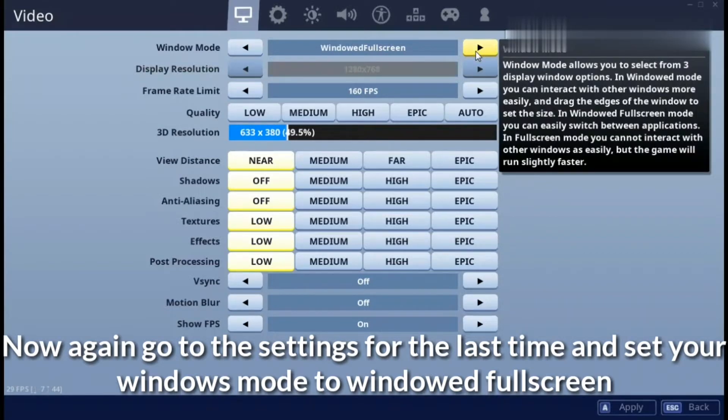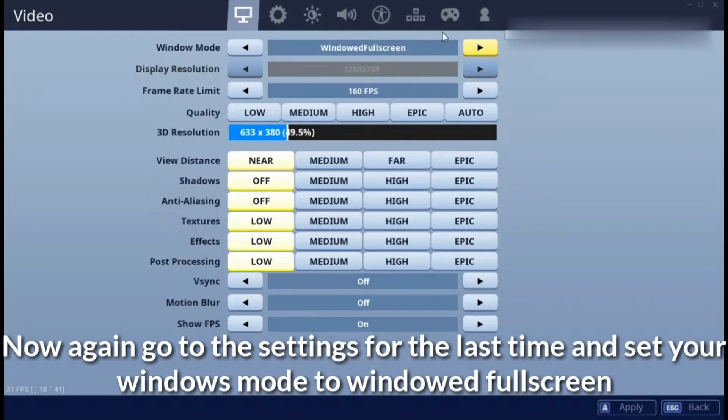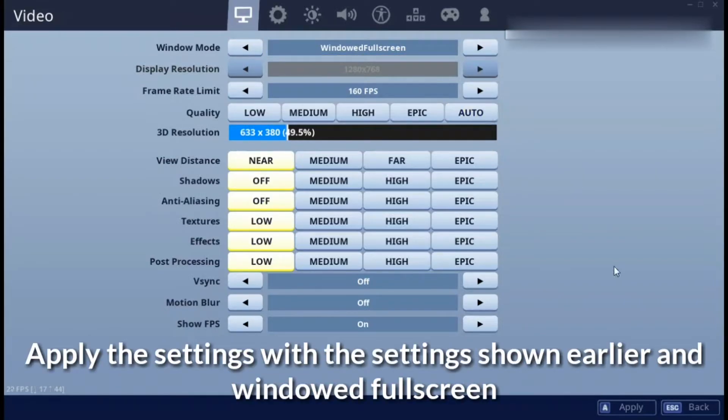Now again go to the settings for the last time and set your windows mode to Windows Full Screen mode. Apply these settings along with the settings shown earlier and Windows Full Screen, then apply.